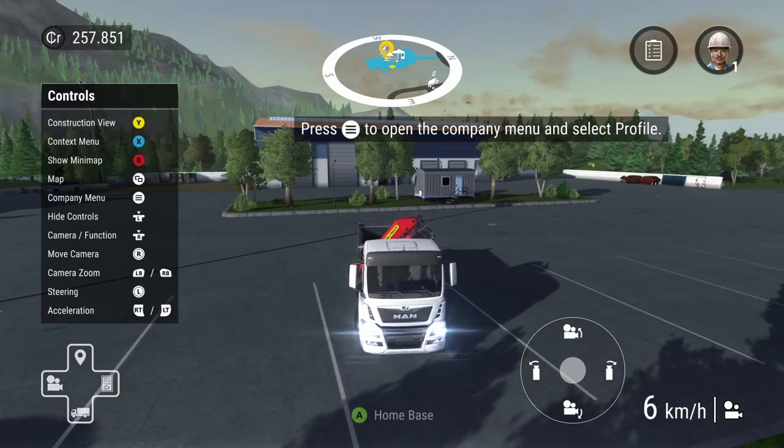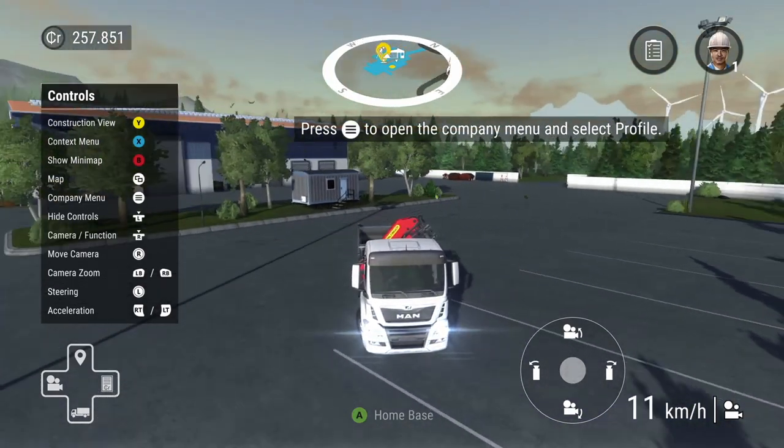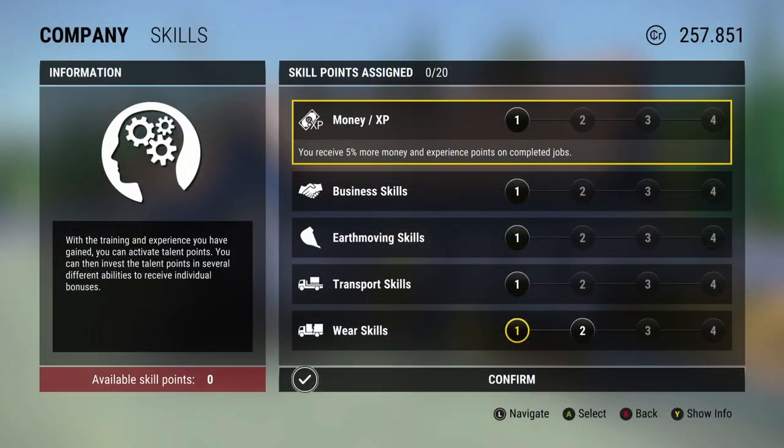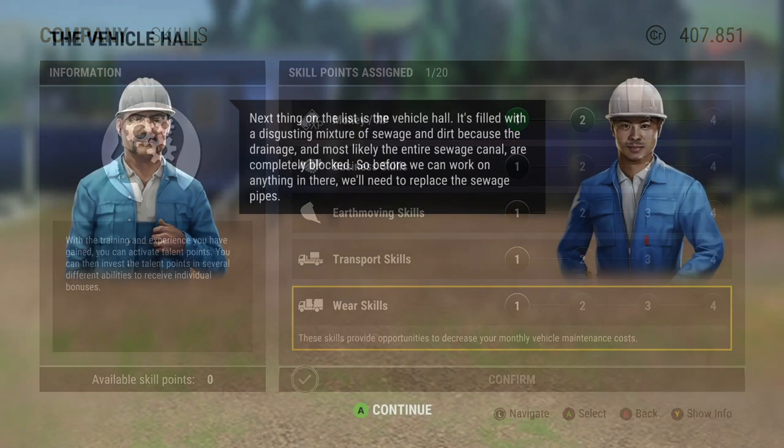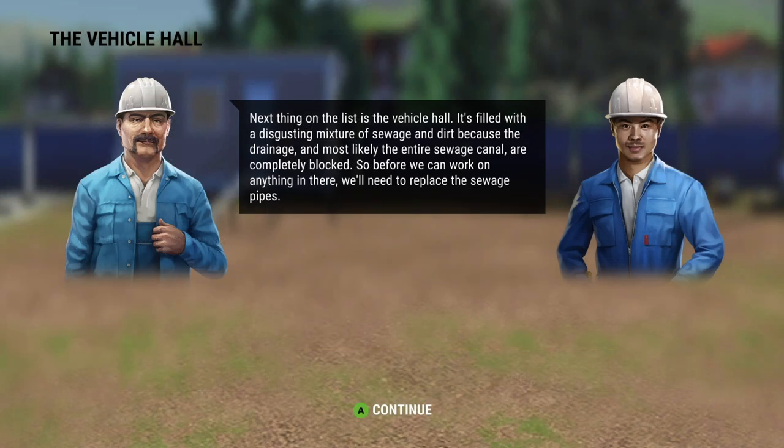Hopefully soon we'll get some larger vehicles. Let's check skills — we've got an available skill point. Let's confirm that — there we go, great. Let's see what's next.